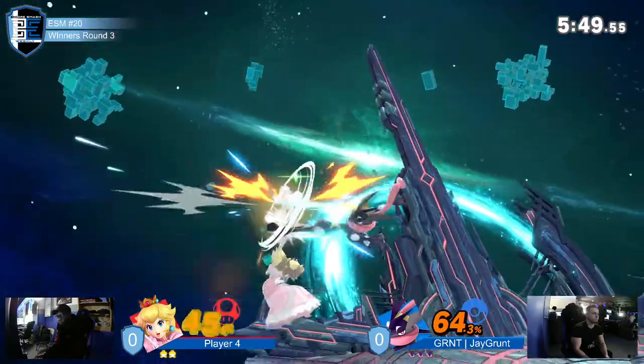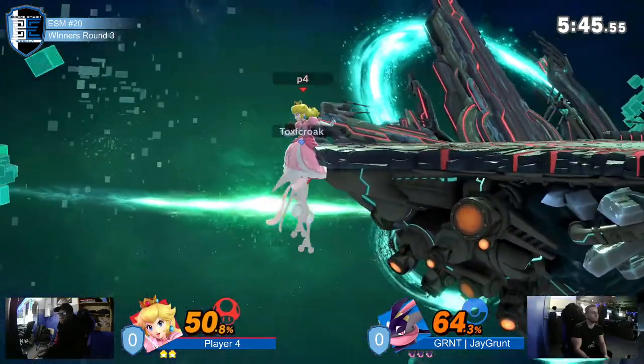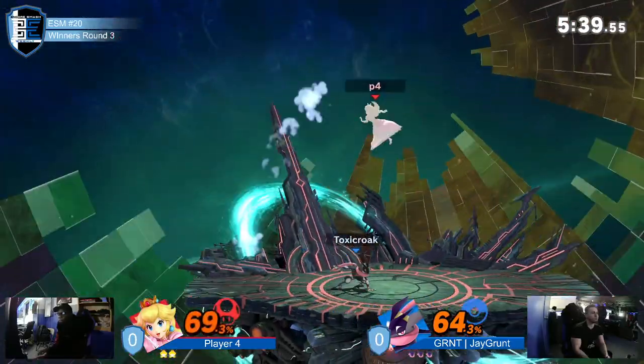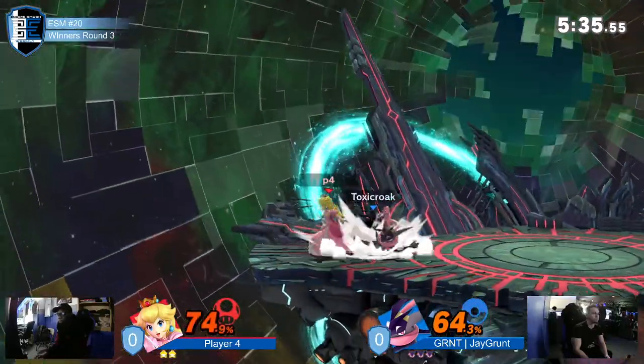Downfield, he has nair. I forgot nair up smash wasn't even a thing. But here we go, trying to get this edge going and ending early. That didn't hit? I'm actually surprised — that might have been a little z-axis nonsense. Was it because he was intangible? Because there's a little bit of intangibility on counter, right?